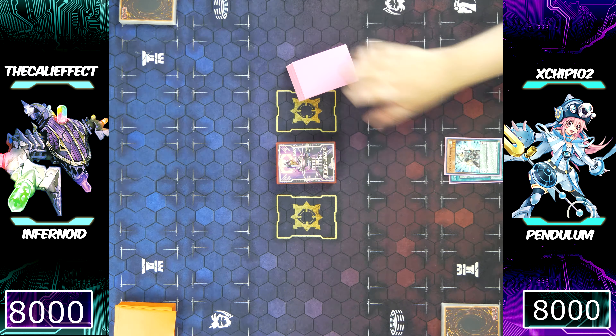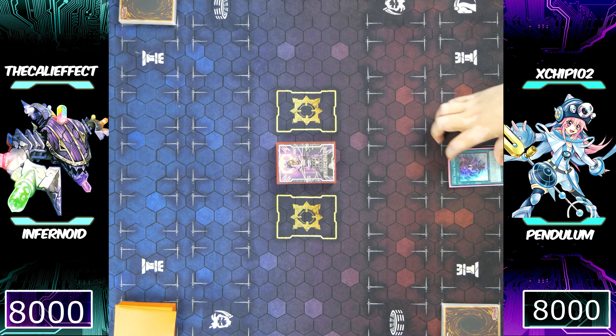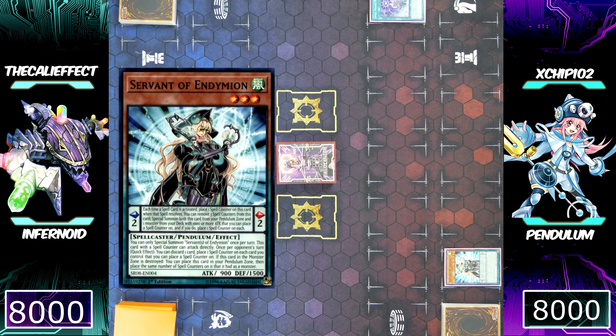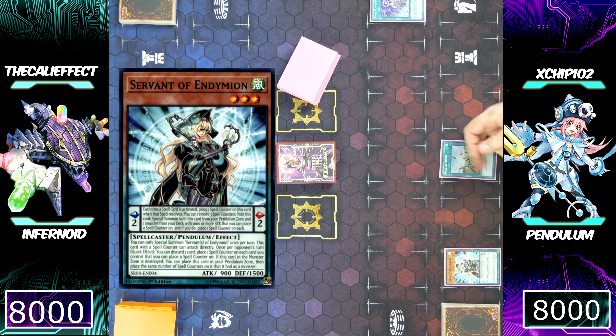Any time you can start off with Servant of Endamian, or a way to search into Servant of Endamian, you're doing a pretty good job in this Pendulum deck. He's going to follow up by activating Servant of Endamian, placing it into his Pendulum scale.